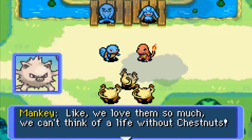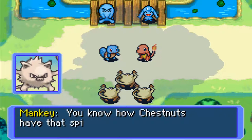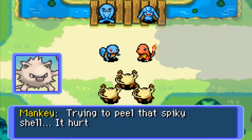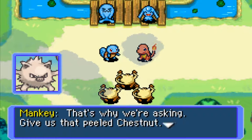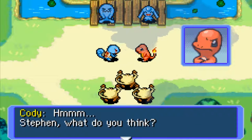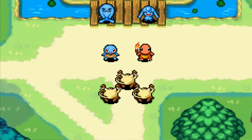Okay, so like we said, we love them so much we can't think of life without chestnuts. 'Can't you just get chestnuts by yourself? Do you know how chestnuts have that spiky shell? Trying to peel that spiky shell hurts, and we end up losing our tempers. That's why we're asking — give us that peeled chestnut. We'll do whatever you want.'